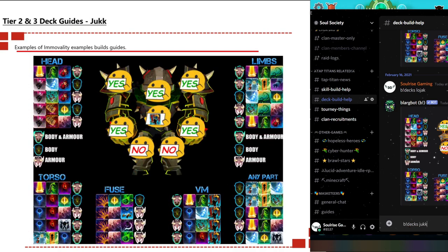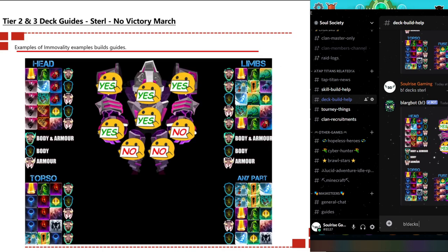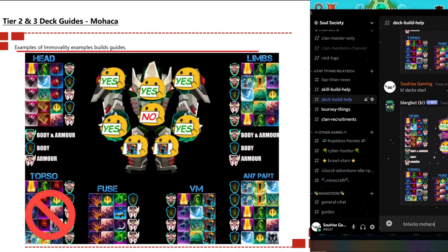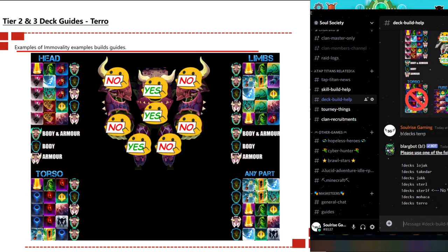There are also deck examples for Takedar - attack all body parts but leave Victory March for the torso. For Chuck, tackle all parts apart from legs to avoid waste, using Fuse or different variants then Victory March to finish. For Sterile, same as previous - don't attack legs, attack all body parts and loop Victory March for the torso, with an alternative that has no Victory March. For Mocha, do not attack the torso - attack all limbs, sometimes using Victory March on the leg. For Taro, use head, torso, and left leg only.